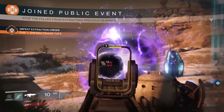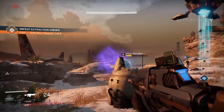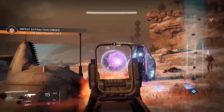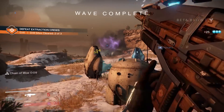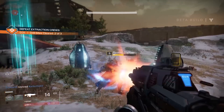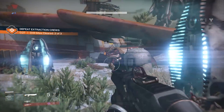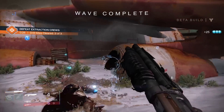One of the ways is to join public events. There are a variety of public events all around the free roam map of Earth — ones where you have to fight the extraction crews in the Forgotten Shore, the walker fight, and some others. This is one of the easiest because you only have to fight a couple of low level enemies and then a boss, basically just a captain.